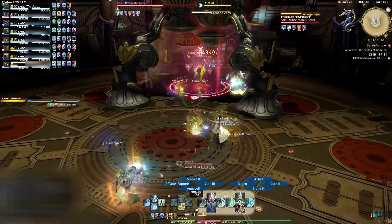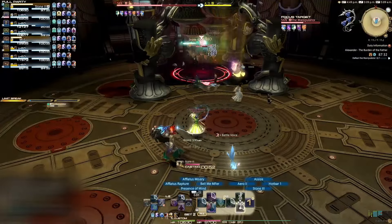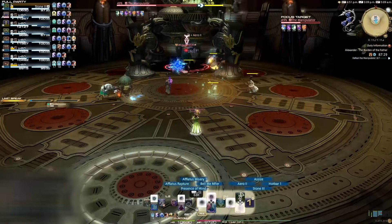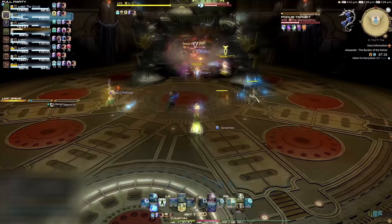Several bits will spawn around the edge of the arena and begin casting Carnage Zero. This will cause small AoEs to chain between players. Just spread out slightly so you won't get hit by several AoEs, and healers be prepared to throw out a regen or an AoE heal.